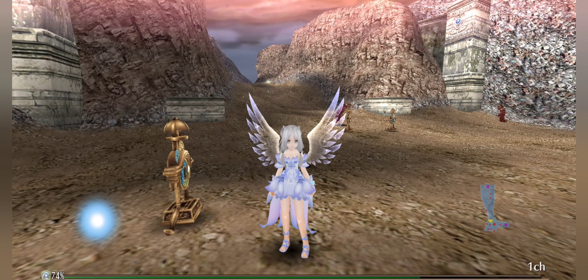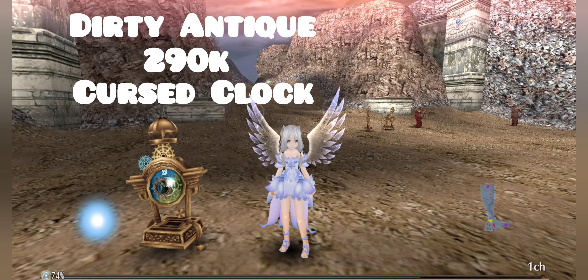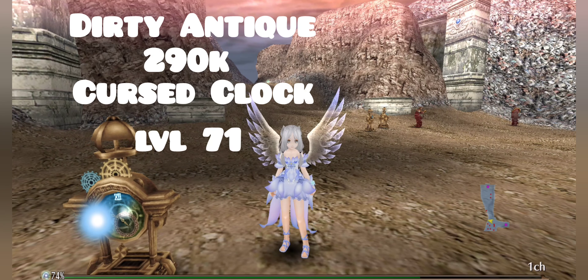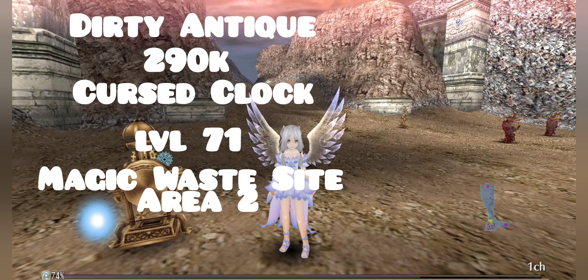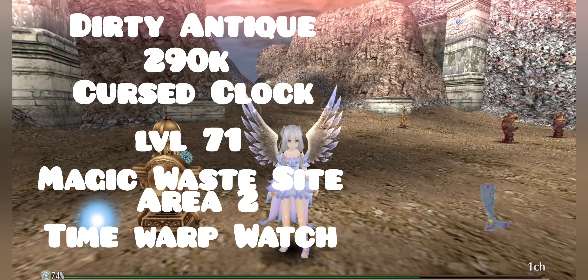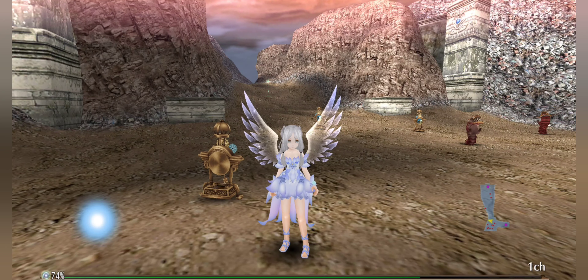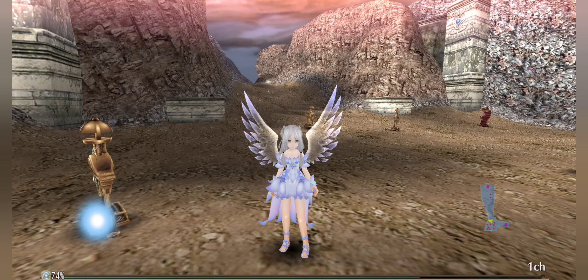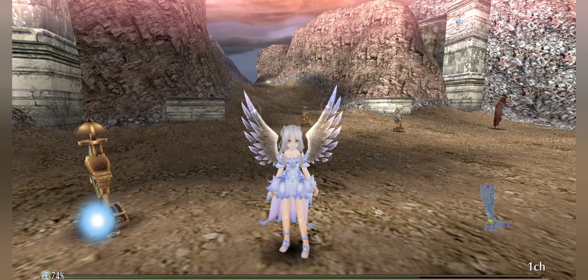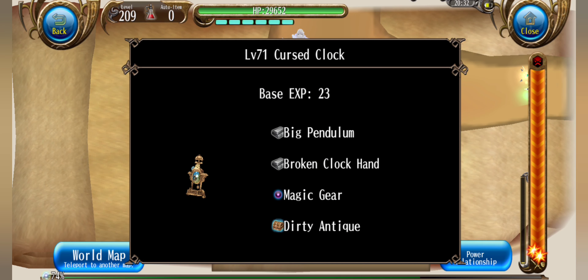Next up, we have dirty antique, which is 290k per stack, and it is dropped by cursed clock, which is level 71 and can be found in magic waste site area two. This is used for time warp watch, which is a gacha box that has the potential to drop a talisman with 1k attack speed — that's why it's very useful and a lot of people buy these to try to get that 1k attack speed ring. Here is the drop information.